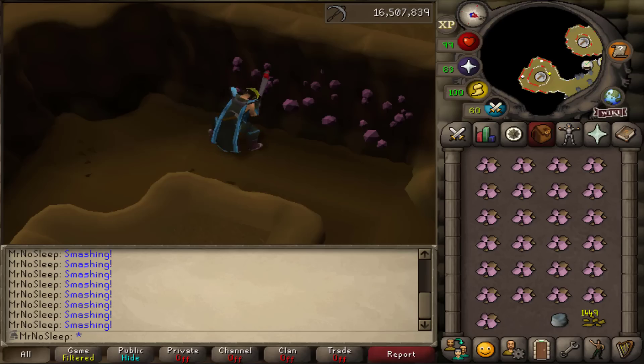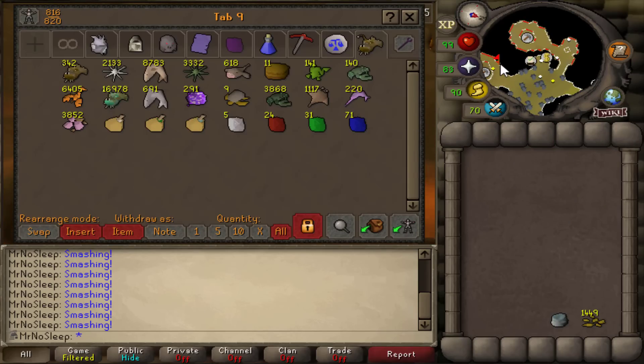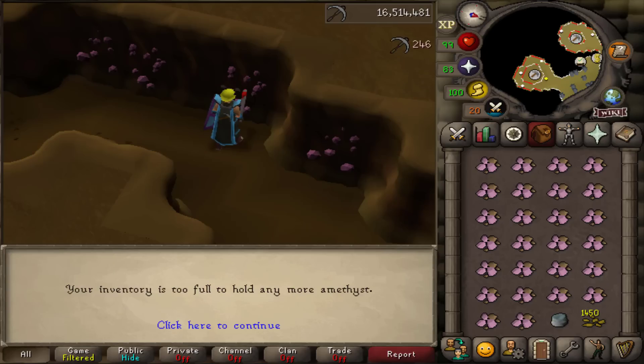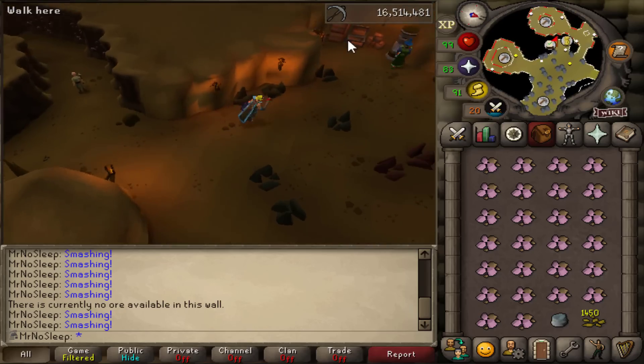A little-known fact about these amethyst crystals: originally they were not planning on using that name. The original plan was to name this mineral quartz — Q-U-A-R-T-Z — but after some player complaints, Jagex decided to rename it amethyst, which is a rare and valuable variety of quartz. The things you learn in these videos! I credit the wiki for most of the things I talk about in relation to what I'm doing.